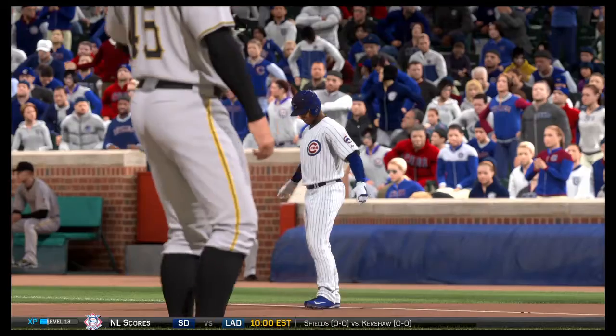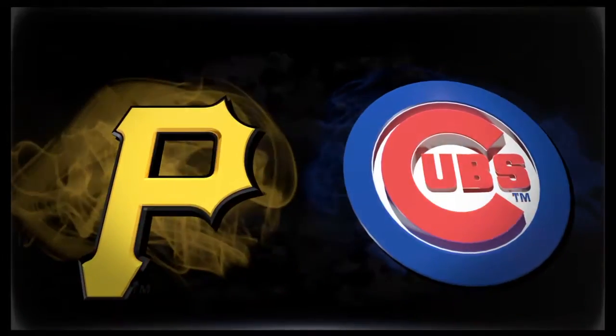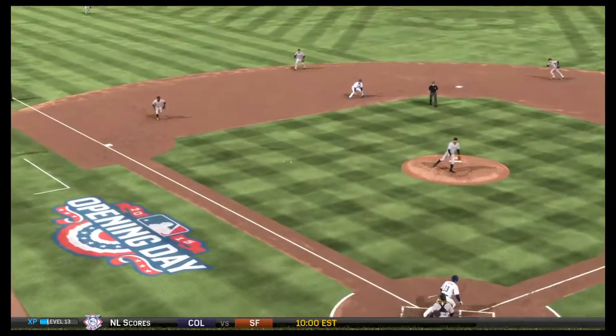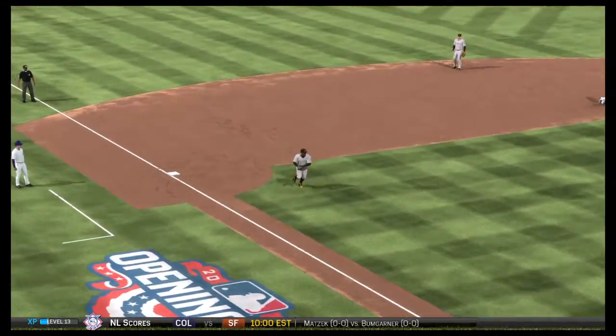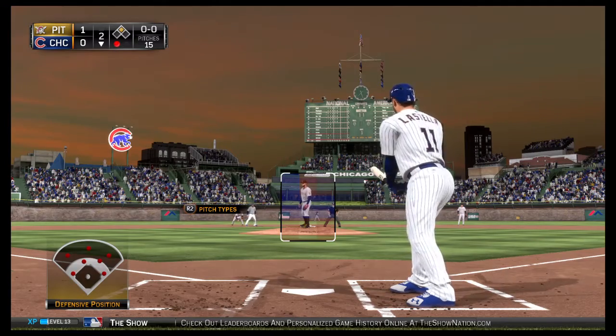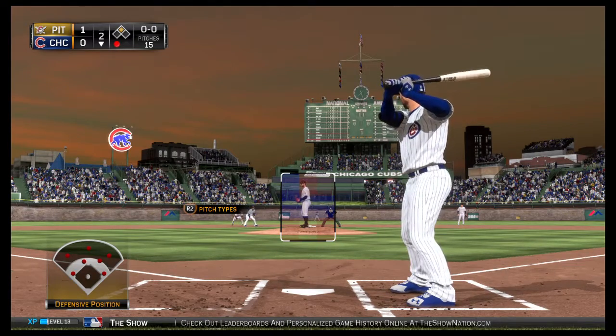We talk about it a lot — ideally, this should be to the right side of the infield. Maybe you give him a break because he's such a good hitter and he is a run producer, but I'll bet if you ask him, he'll wish he had a different approach in that at-bat.